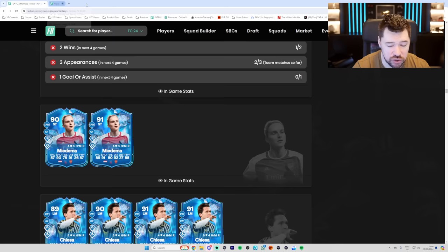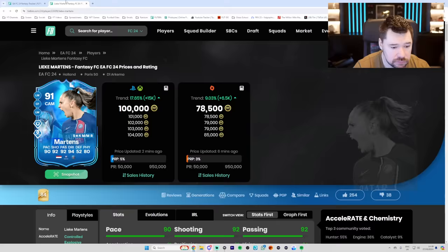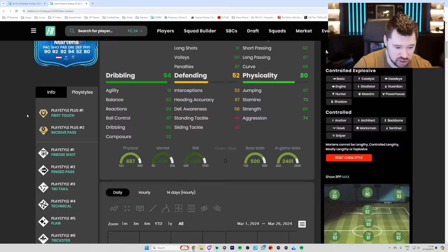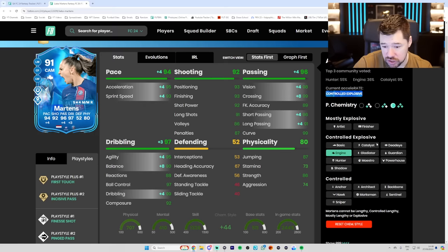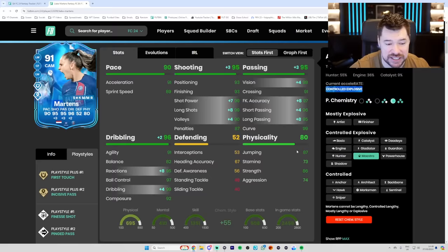We've got Martins, who's been upgraded — one pace, shooting, passing and dribbling, two defending and physical. I've used this card a lot and packed so many of them thanks to the exchange. I really liked this Martins card — I think she's still got capability of getting upgraded more. Five star, four star. First touch plus, incisive pass plus, otherwise brilliant play styles. Dribbling's brilliant. Physical's not the best. Shooting's brilliant. Passing's very good. Pace is very good. I'll be going with the Maestro again — gives her insane dribbling, insane passing, insane shooting especially from range. It's a 96 CAM with more upgrades to come. Easy links as well, because everyone's got Mbappé.